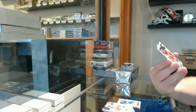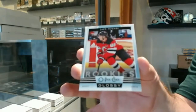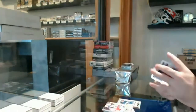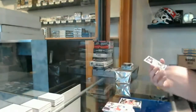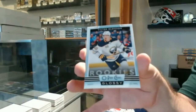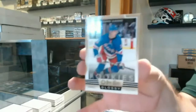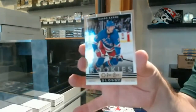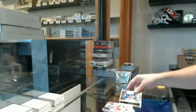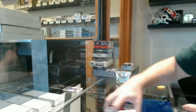We've got for the Devils, Jack Hughes glossy. For the Buffalo Sabres, Victor Olofsson glossy. And we've got a gold glossy of Kakko for the Rangers. That's a good start!